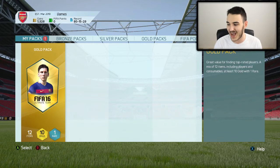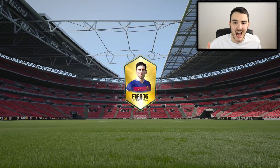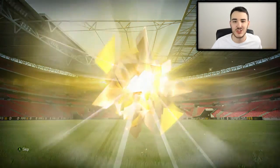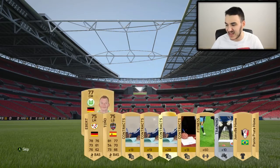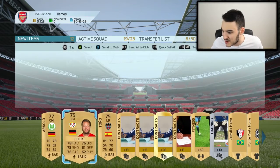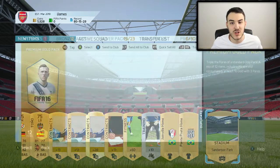The first pack is just a normal gold pack — nothing really special. Basically every pack that goes by, we get a better pack, so the first pack is just a normal gold pack. We get Arnold from Wolfsburg; other than that, not really much in the pack. He's a centre mid, we get another left mid and a left back — other than that, not much is really going on.